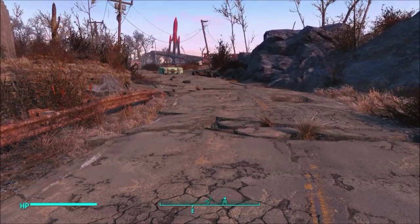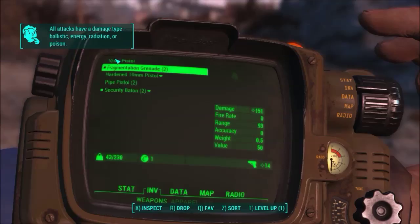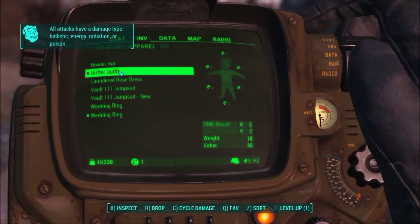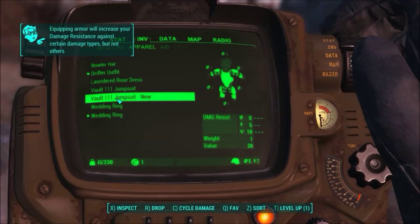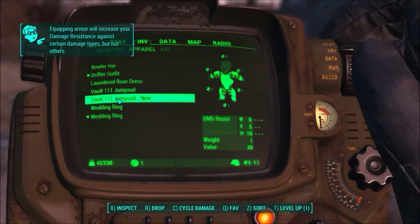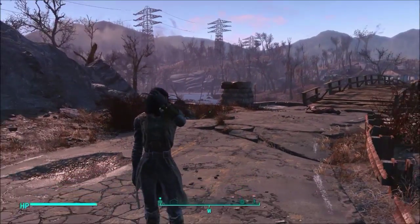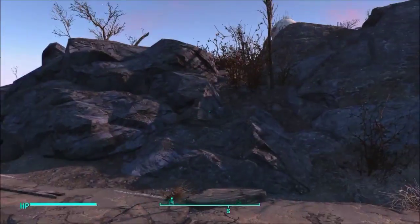I just kind of strip everyone that I come across — they deserve it. I now have some better armor I can switch to — a drifter outfit. Later we're going to upgrade the Vault 111 jumpsuit with some layers that will make it more resistant. But for right now we look like we're in a post-apocalyptic wasteland — we fit in better.